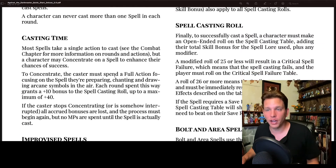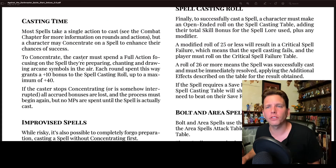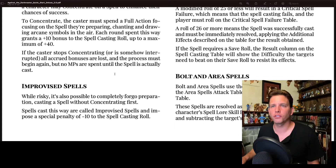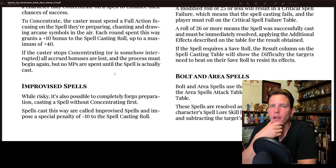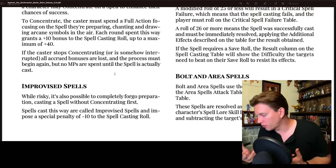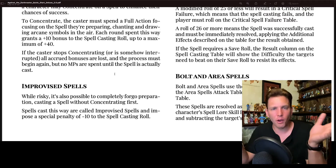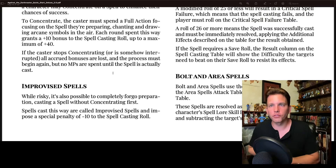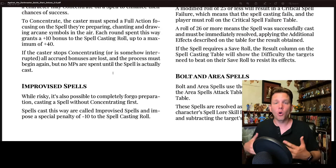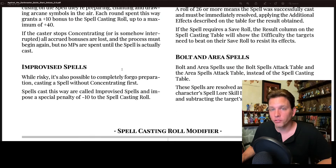We've got casting time including concentration. Most spells take a single action to cast, but the character may concentrate on a spell to enhance their chances of success. To concentrate, the caster spends a full round action focusing on the spell — chanting or drawing arcane symbols in the air. Each round spent this way grants a plus 10 bonus to the spell casting roll, up to a maximum of plus 40. I like that; it makes magic feel more deliberate than in D&D where most spells are just one action.